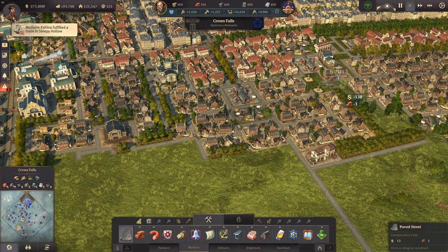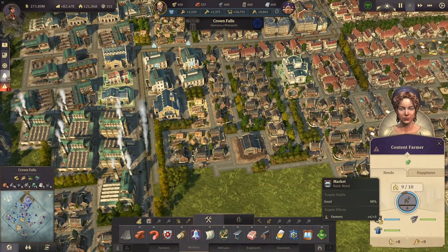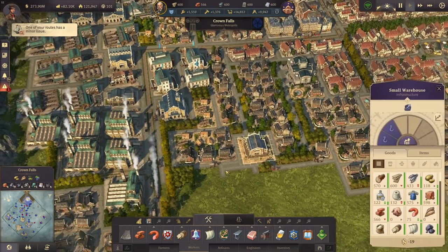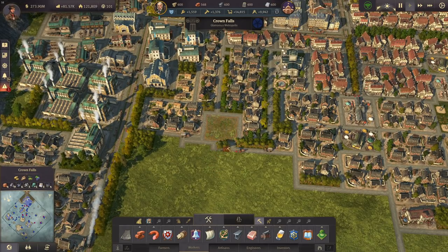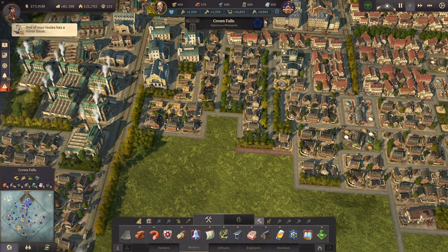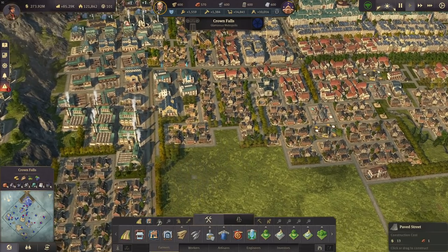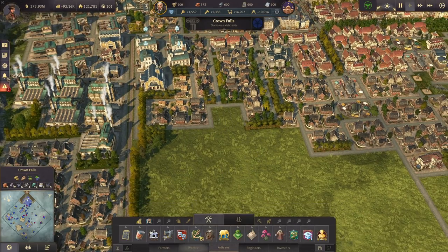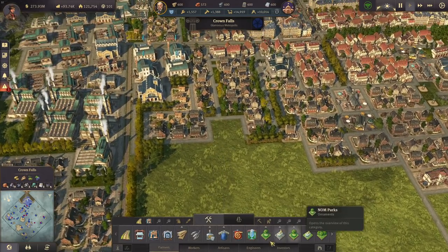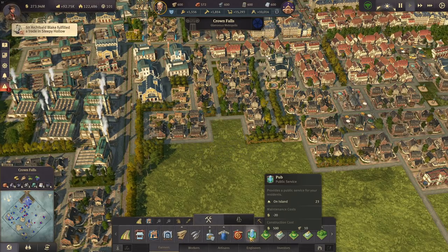First of all, we still have lots of dirt roads here and of course we can't have dirt roads in the city area. The houses don't have a marketplace nearby, and we still have a warehouse here that no one's using — let's get rid of that. Now, what can I place in here? Probably a police station... not even a police station. A church? Nope. A fire station might fit in here, or a pub.